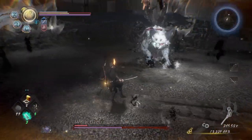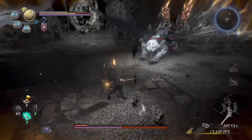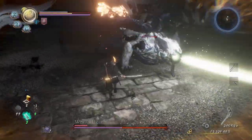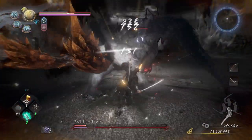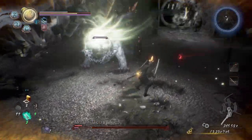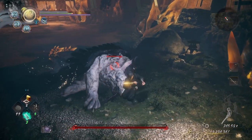He didn't follow up with a second dash, so that's good. Sometimes he'll keep doing the dash and it can be like three times total — a normal dash, then a quick dash, then the double dash thing. His paw attacks can also go up to three to four hits, so try to get to the side really quickly if you can. We broke the stamina and that's it.